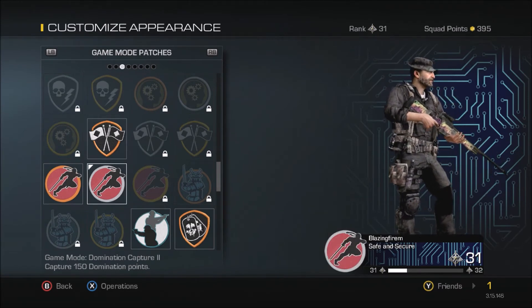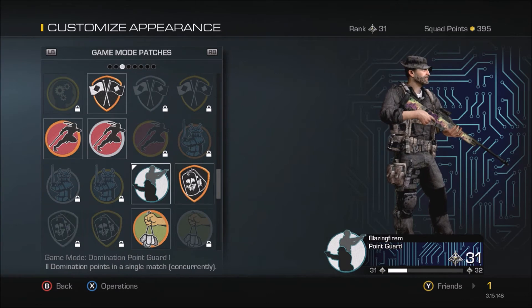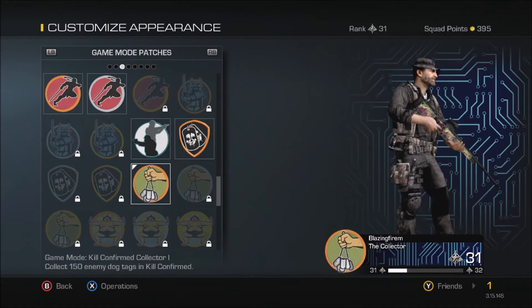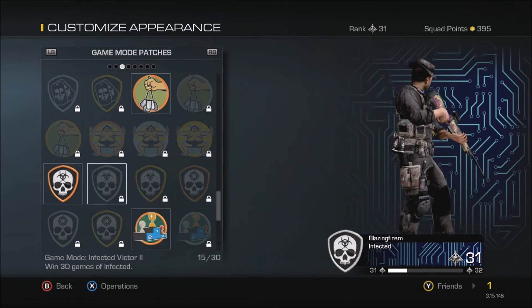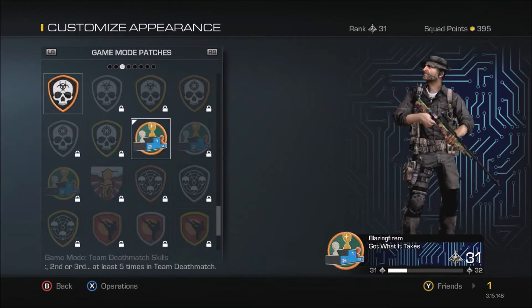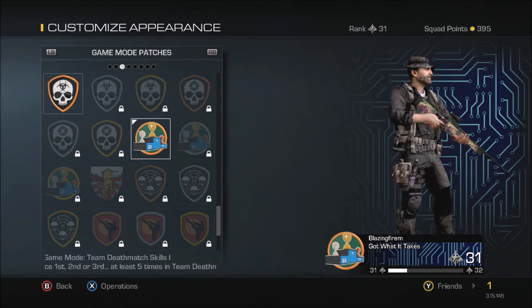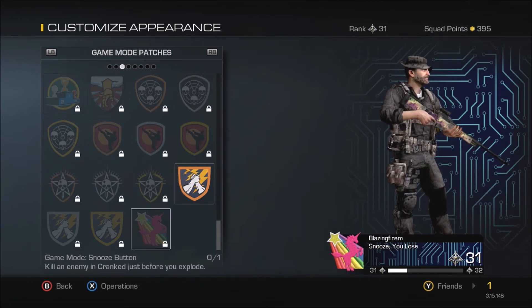Win 10 games. I play a lot of Domination. Collect 150 enemy dog tags, win 10 games with Infected. Winning games with Infected is really easy — you basically win every single time. If you don't, you're just bad. Win 5 clan matches — don't even know how I got that.